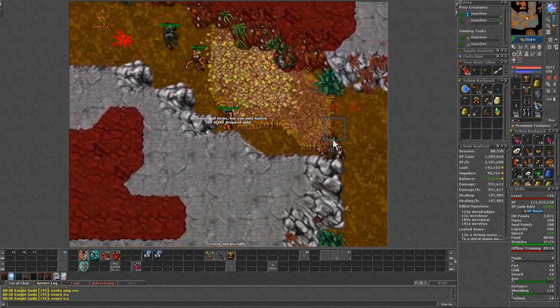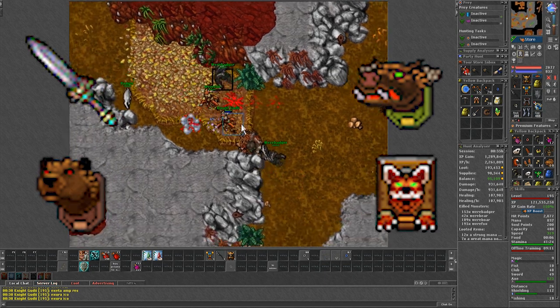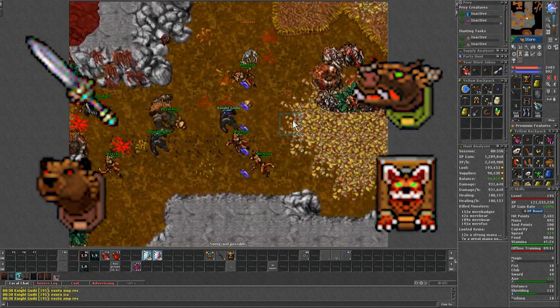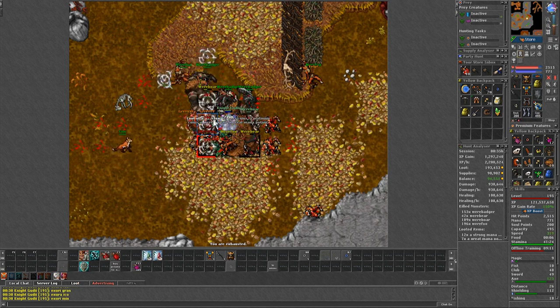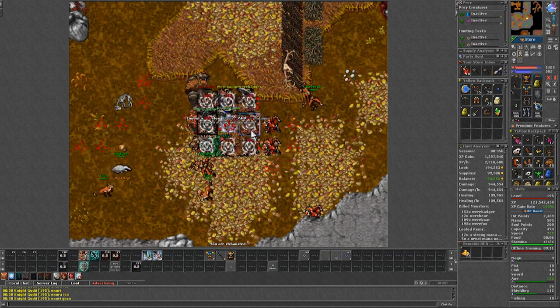Lastly, for the profit — without looting rare drops like relic swords or a few trophies — you should make an average of around 100k per hour. Which is why I like this spawn regardless of the vocation, since it offers high experience with good profit.